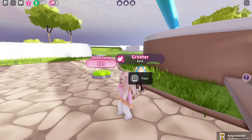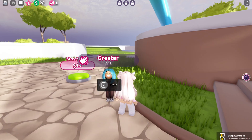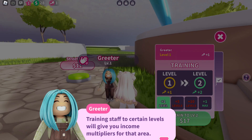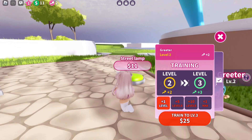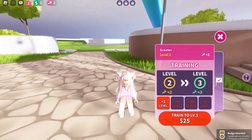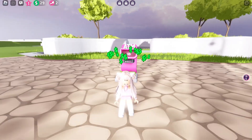We got our first badge — yay! Let's see if we can train our greeter. We still have 28, so let's train our greeter to level two. Now let's buy more stuff; we need to get more money. This game will take you time.